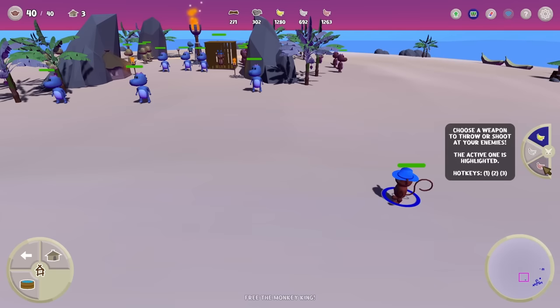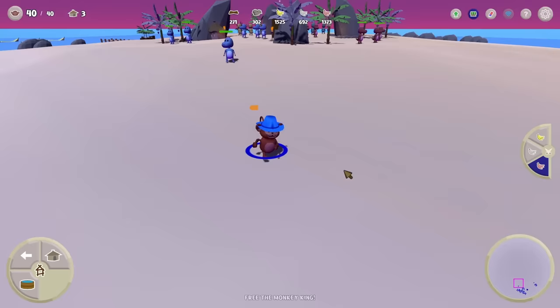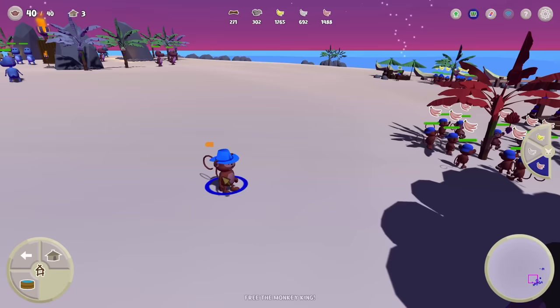Let's give a ruby banana and target the dinosaur — shoot him! It's not very instant. Run away, run away! Be faster than the dinosaur! Knock out enemies instantly, huh? Doesn't seem like the case, but for a single monkey he did a fair bit of damage compared to the regular bananas.